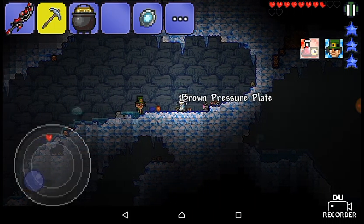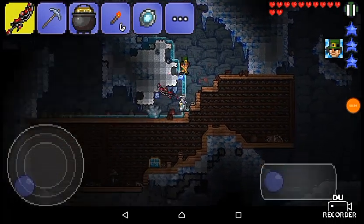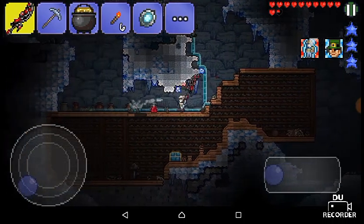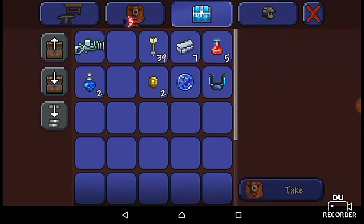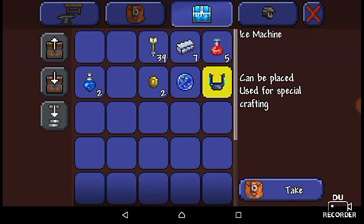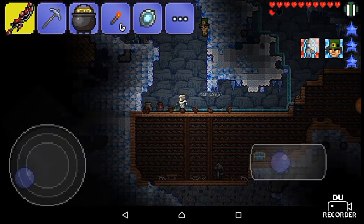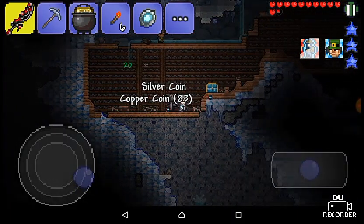Gold! More gold and a couple of other interesting things. This actually looks kind of bad for me. Those spiked ice slimes are really annoying. A Snowball Cannon — I've never seen that before. Very fast speed, five range damage, I like that. An Ice Machine — I've never actually seen that before. Petri dish, yellow potion, platinum, jester gold coins, water walking potion. That is treasure! Let me grab the chest quick.